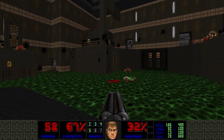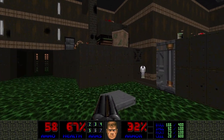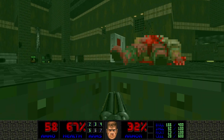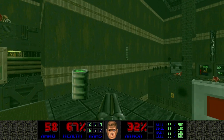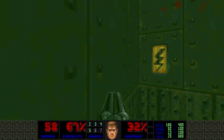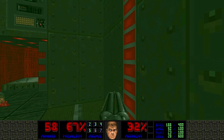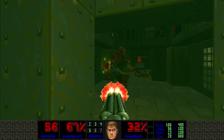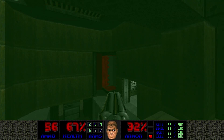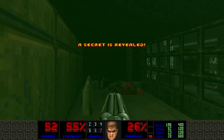There are claw marks on some of these metal textures, I just noticed. Did we hit that switch in the middle? Yes, we did. The bar is lowered here. Let's take this lift. There's the red key, which we will get. And it opens that teleporter here.